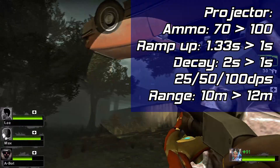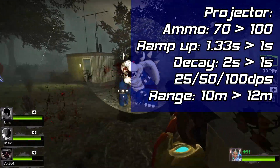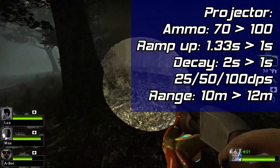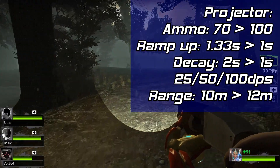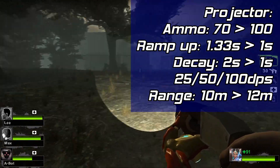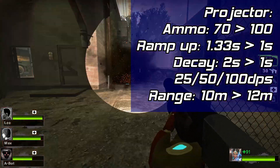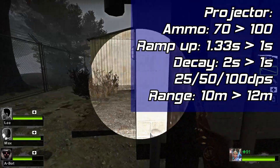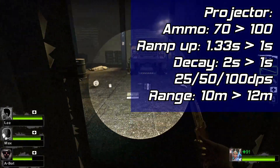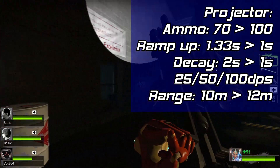Symmetra's photon projector will have its ammo increased from 70 back up to 100. Her primary fire will be reverted to the 2.0 auto-lock state. Ramp up and ramp down time will be decreased to 1 second each. The noodle beam's damage will be lowered to 25 DPS on level 1, 50 DPS on level 2, and 100 DPS on level 3. However, the beam's range will be increased from 2.0's 10 meters to 3.0's 12 meters.